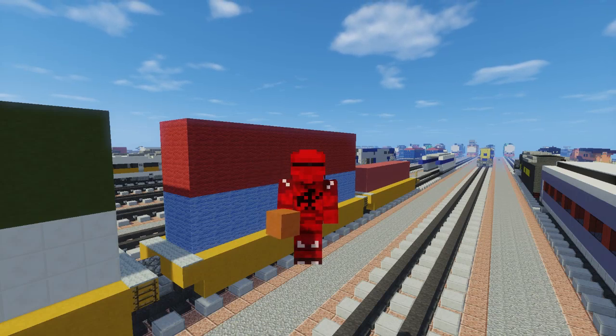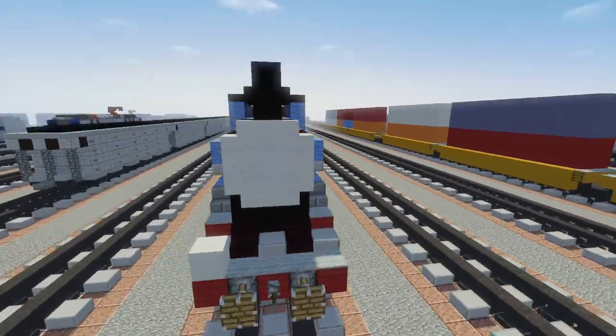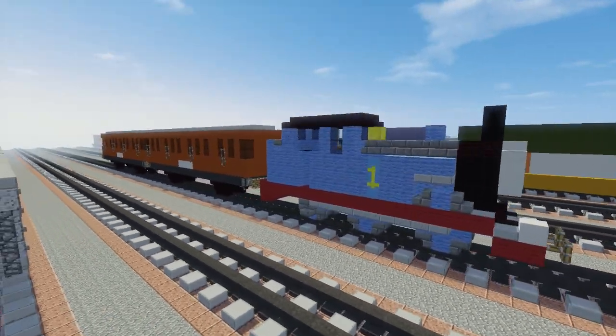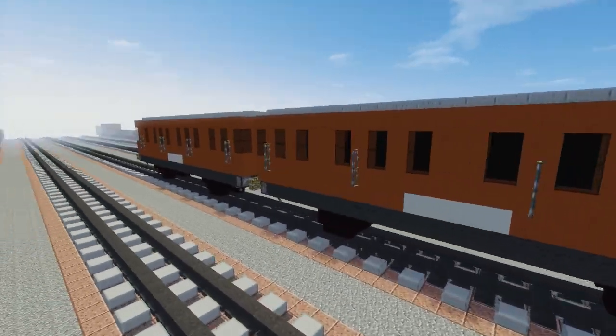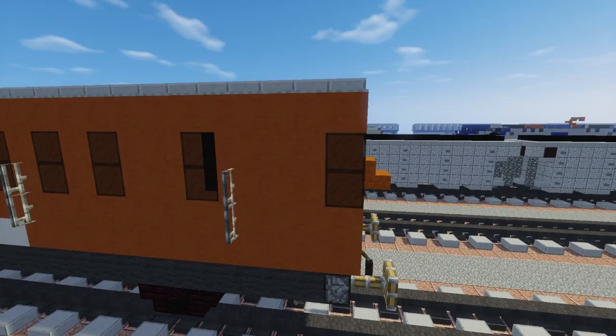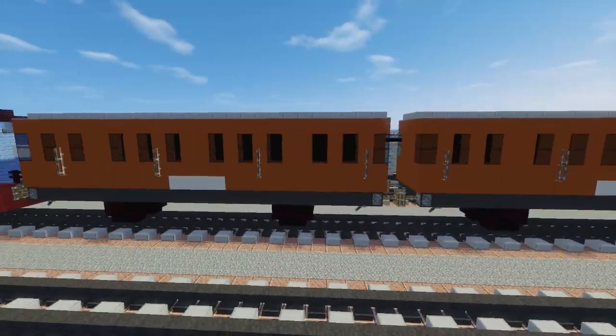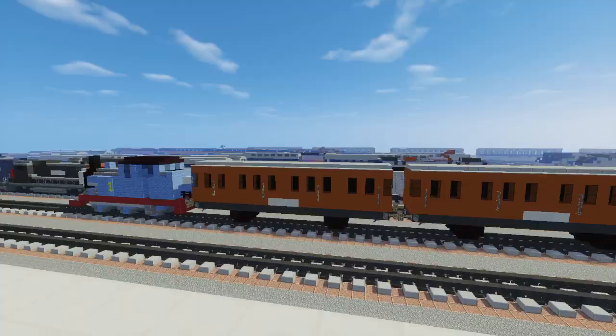What's up guys, it's CraftyFox and today I'm going to show you how to build Annie and Clarabel. So this is Annie and Clarabel with Thomas, and you can see this is what they look like together. We have Annie in the front and Clarabel in the back. You can see there's a missing window here that Annie doesn't have, and that's how you can tell the difference between the coaches.